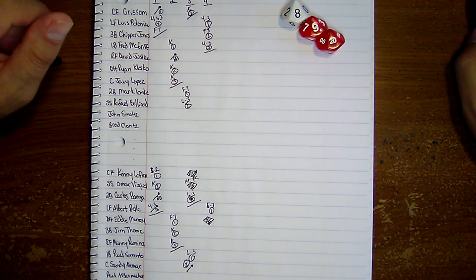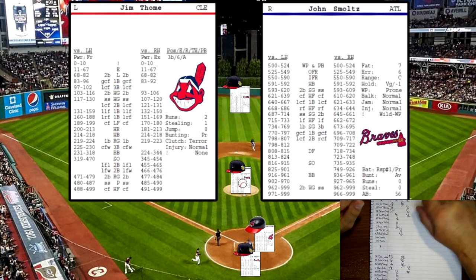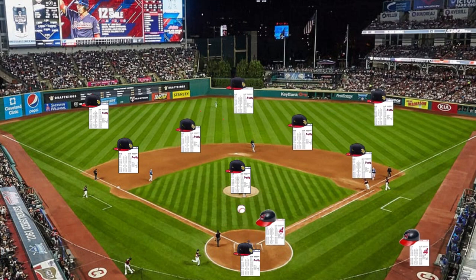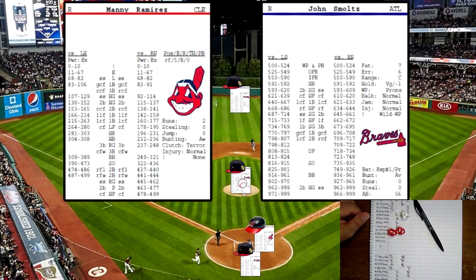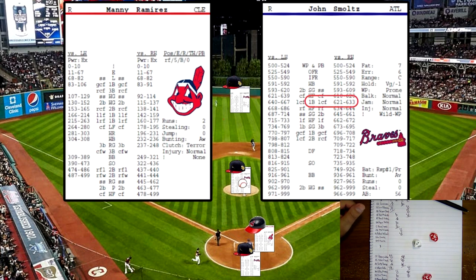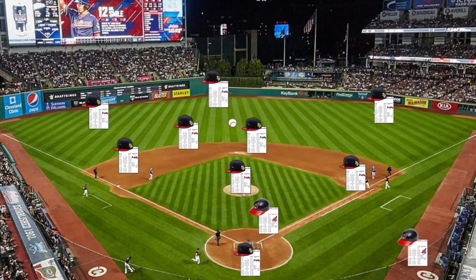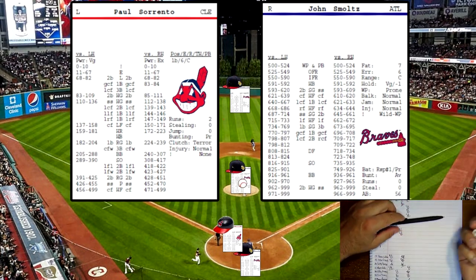John Smoltz is getting rocked here early — giving up three runs in the first four innings. Jim Tomey up now — rolls a 672, lefty off the pitcher's card, 672 will be a high fly to right field for the second out. Manny Ramirez now — rolls a 623 off the pitcher's card, a righty. 623 will be a liner to center field for a single.